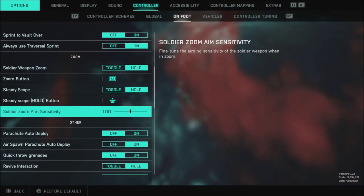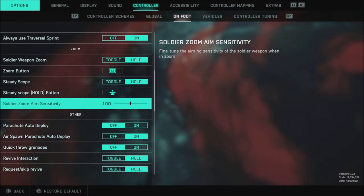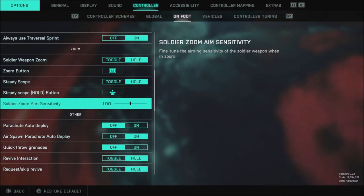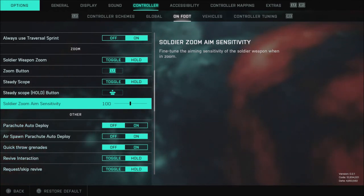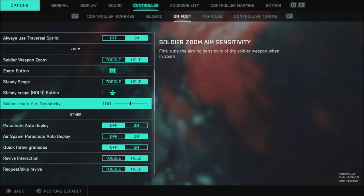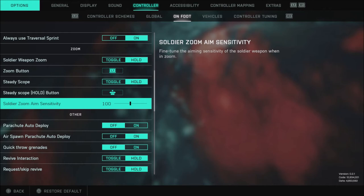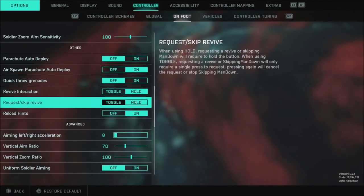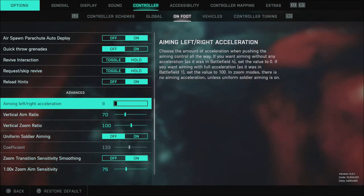When it comes to Soldier Zoom Aim Sensitivity, I have this set to 100. The video I had a few days ago had this a bit different. Like I said, this is a slightly sped-up version of the past video's controller settings, so I bumped this up to 100. You may need to adjust this — I would say anywhere between 97 to 102 if you're going to try these settings out, but 100 is still pretty much the sweet spot for me. All the other stuff is going to be personal preference.